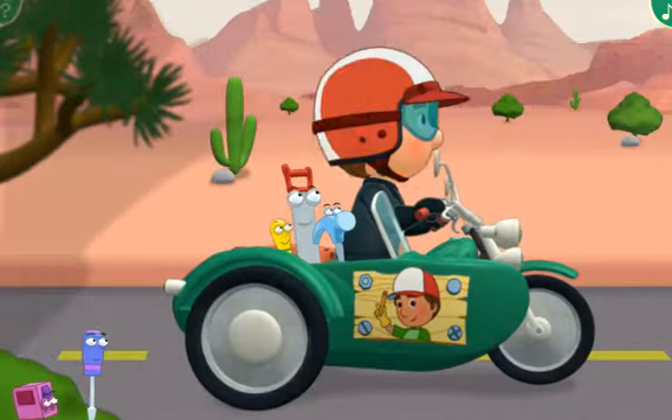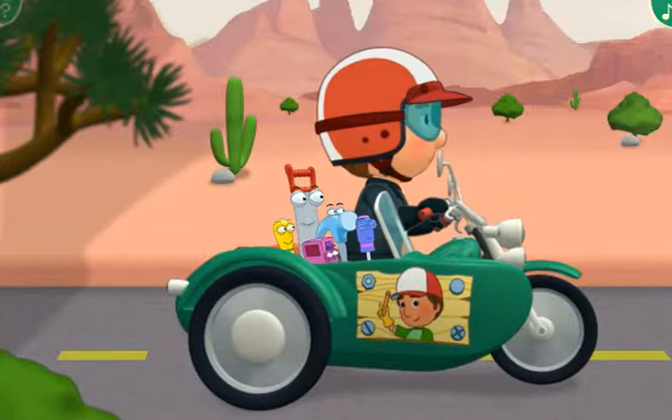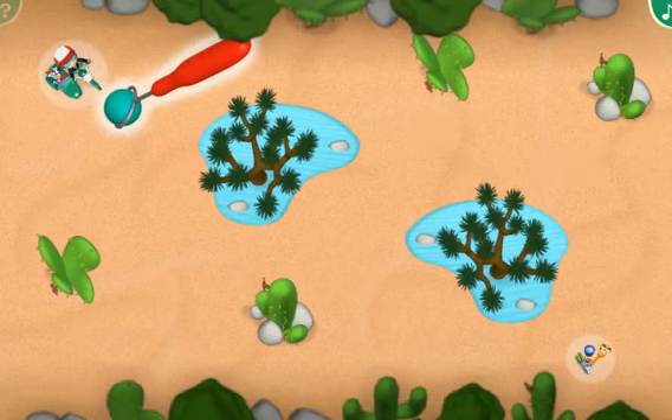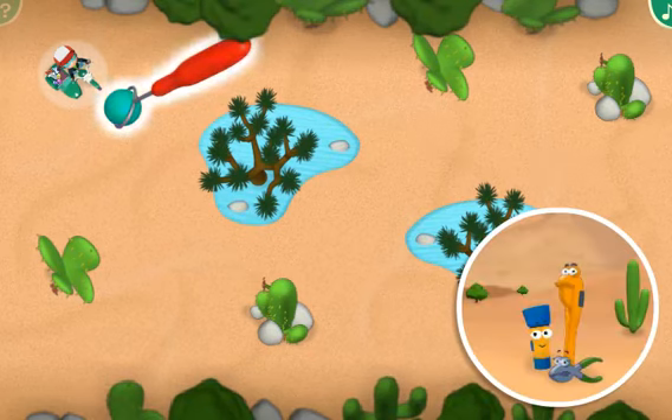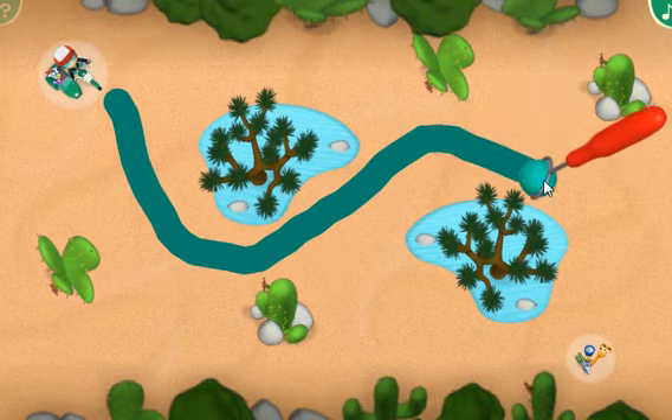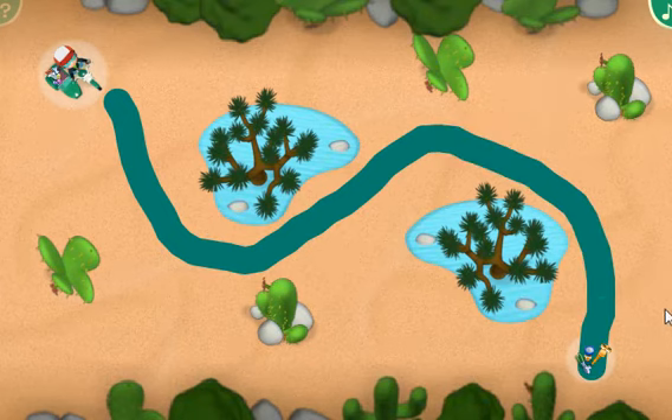Can you help Manny find the last three tools? Click the flashing road maker tool to pick it up. And then paint a road that will guide Manny's motorcycle to Rusty. You did it!